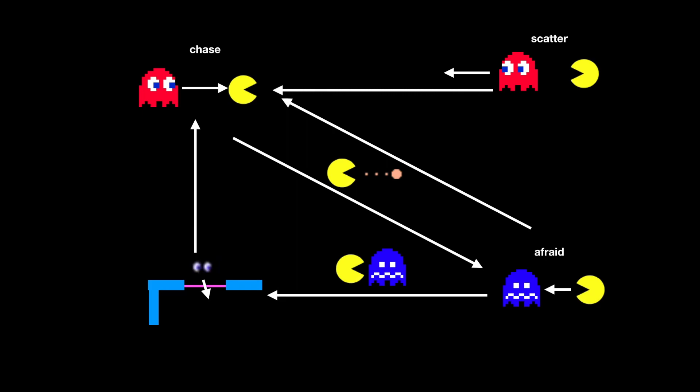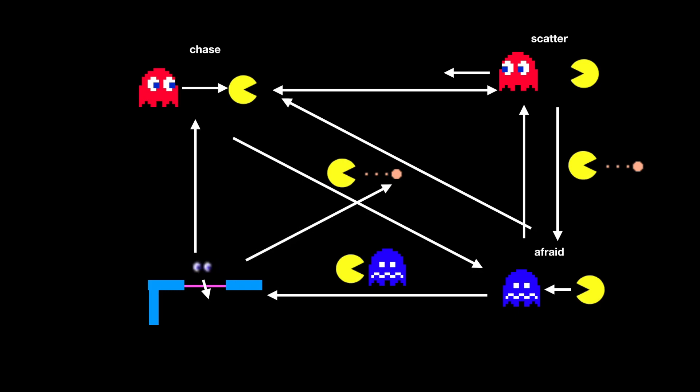So the game alternates between chase and scatter. If Pac-Man eats a power pellet, it goes into frightened mode, and after some time it goes back into scatter or chase mode. From the eyeballs state you can also go back into scatter mode. So this is the entire map of how the ghosts in Pac-Man move.